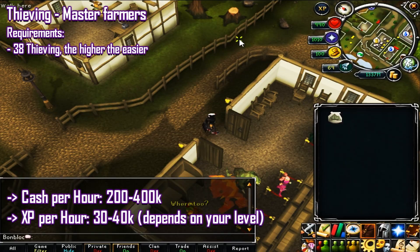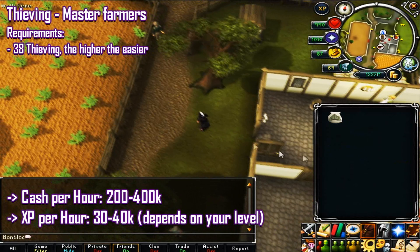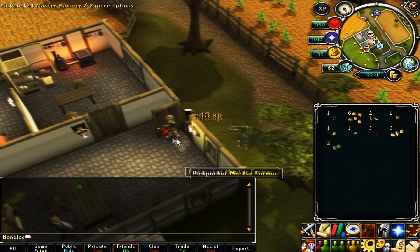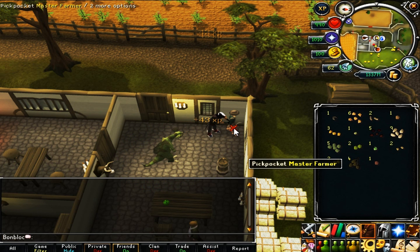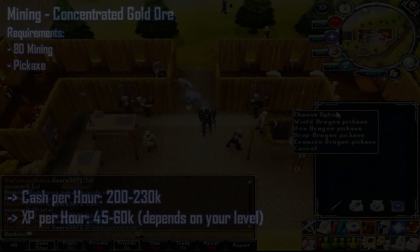The next skill is thieving — pickpocketing master farmers. This requires 38 thieving, but higher level makes it easier. Cash rate is 200 to 400k per hour depending on luck, and XP rate is 30 to 40k per hour depending on level. The location is north of Ardougne, almost next to the lodestone, or one in Draynor Village. You spam-click the master farmer to get seeds, watching for valuable ones like snapdragon, ranarr, and other herb seeds. An Ardougne cloak, gloves of silence, and a magpie all boost your thieving level.